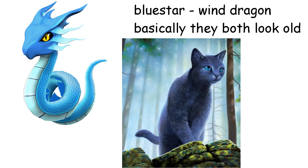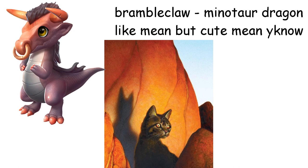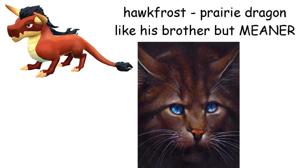Brambleclaw is a Minotaur Dragon. I'll get into why I made him and his family the way I did once I get to Tigerstar, but for now I went for a kind of mean-looking dragon that is actually very kind — upright dragons are kind of shy. Hawkfrost is a Prairie Dragon. You can see the similarities to his brother, but I made him this dragon to look like a meaner version of Brambleclaw.